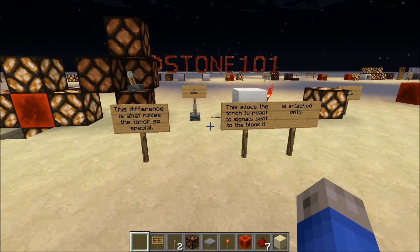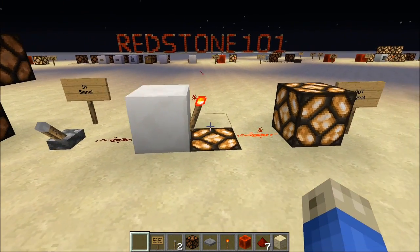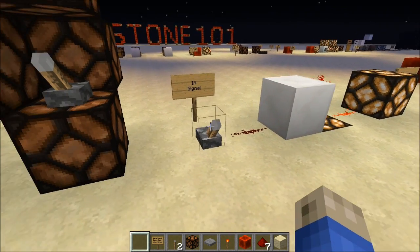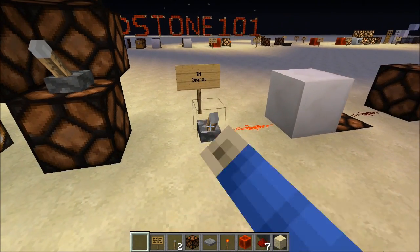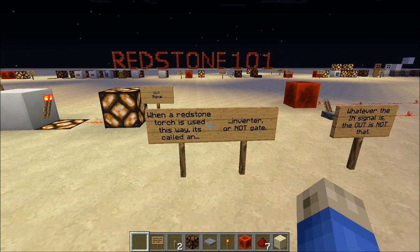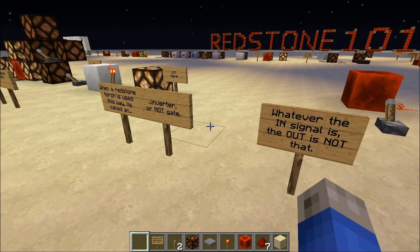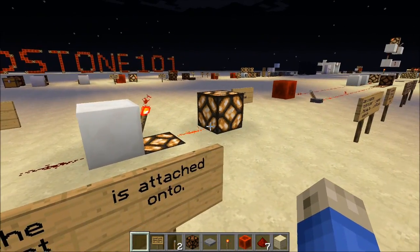This difference is what makes the torch so special. It allows the torch to react to signals sent to the block it is attached to. I have a redstone torch attached to a block, and I'm going to send an input signal through this wire into that block. The torch will react to that and get turned off, which turns off its output and no longer lights up the lamp. When a redstone torch is used in this manner, it is called an inverter, or a NOT gate — the most basic of circuit gates. Whatever the input signal is, the output signal is not that — it's the opposite. If the input is off, the output is on. If the input is on, the output is off. The output is not the input.